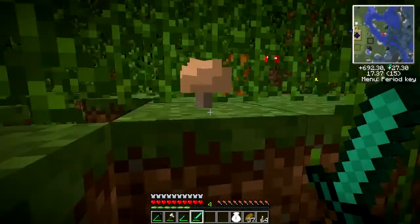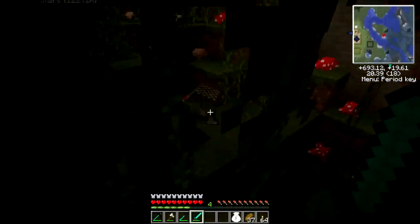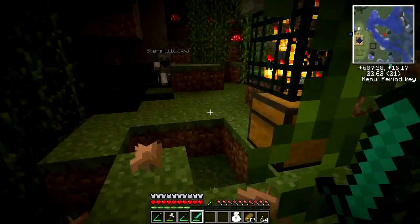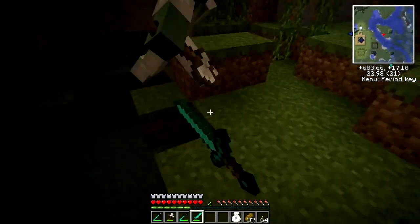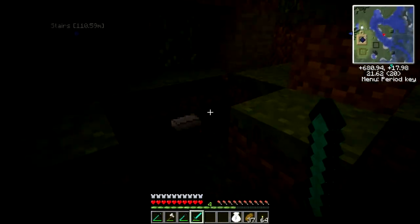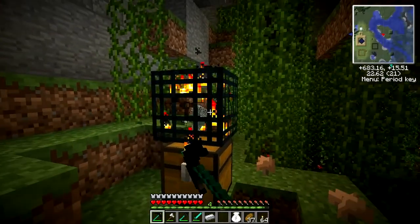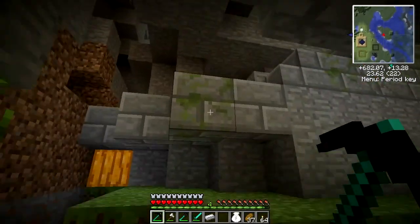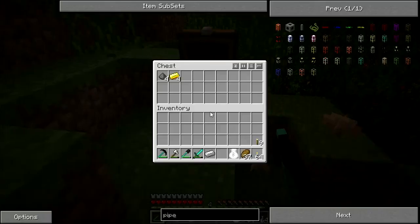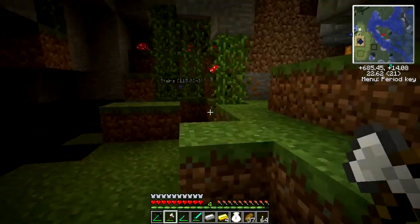Let's see what's in here. Little creatures — interesting. Strong little creatures. Oh, what's that — an iron bar? Pretty good. I'm not going to give them any more chances, because I am scared. Gold and gunpowder. Let's destroy this chest so I don't get confused in the future.